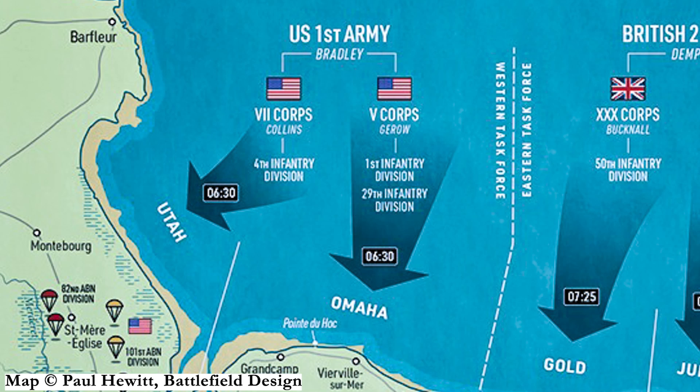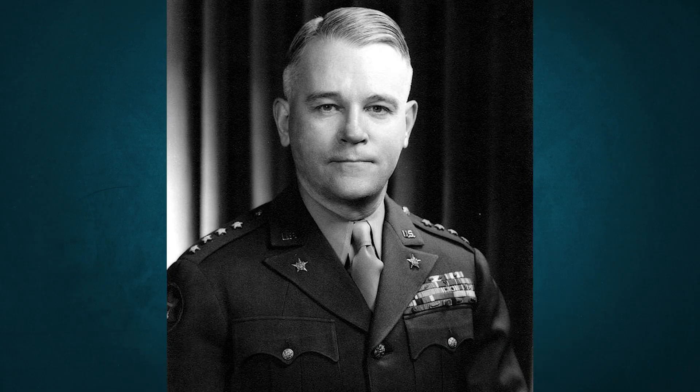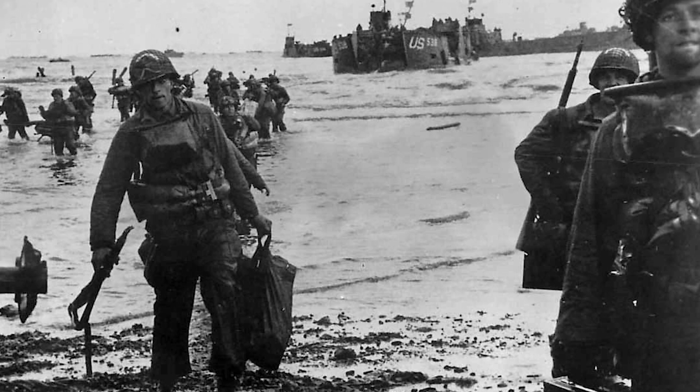We'll work from west to east to keep things simple. Utah and Omaha Beach were the first to see Allied boots, with both being attacked at 6:30 a.m. Furthest to the west, Utah Beach was assaulted by the 7th Army Corps under the command of Major General Collins. A total of 23,000 troops landed here.